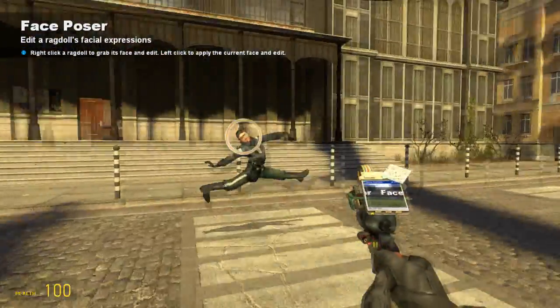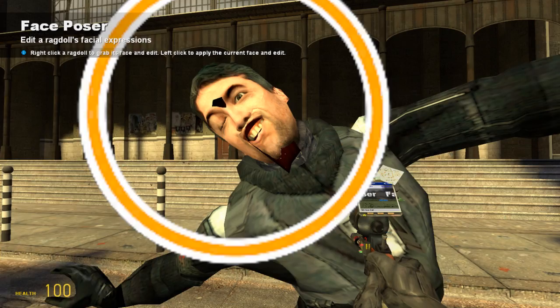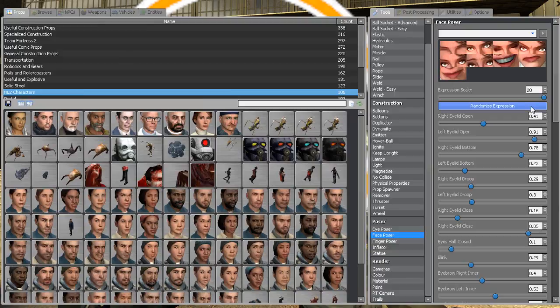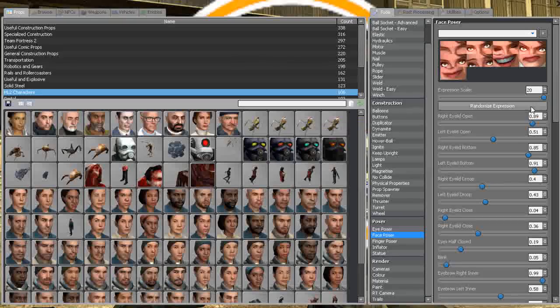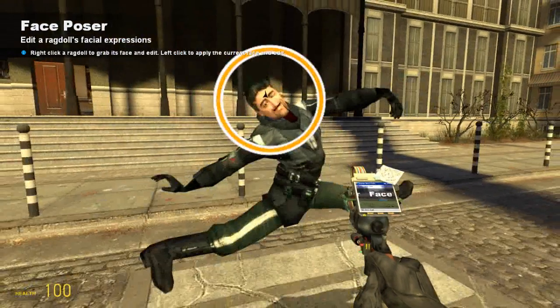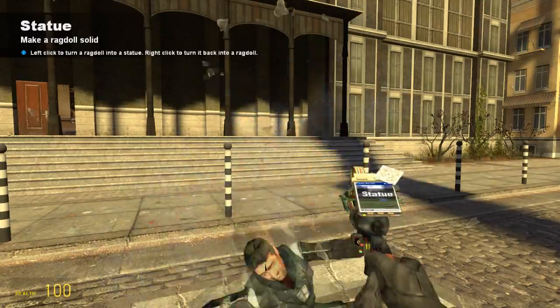I'm just gonna do that. Duplicate. Barney's face pose is really weird — I always wondered why no one used Barney. Scott's going to teach Jared, but then Scott's going to fail horribly. Let's change these colours.